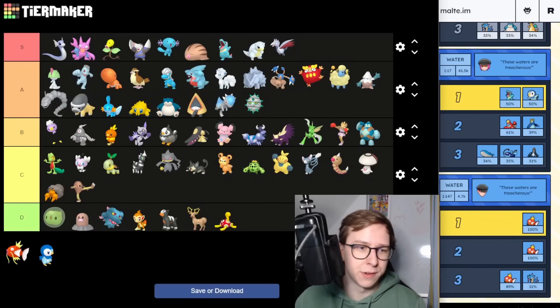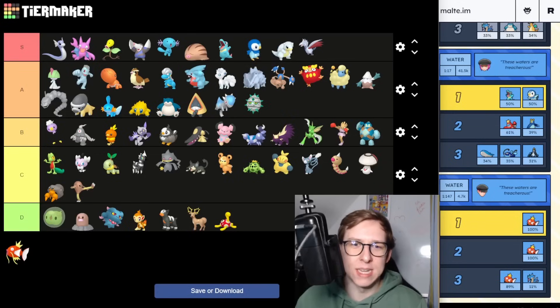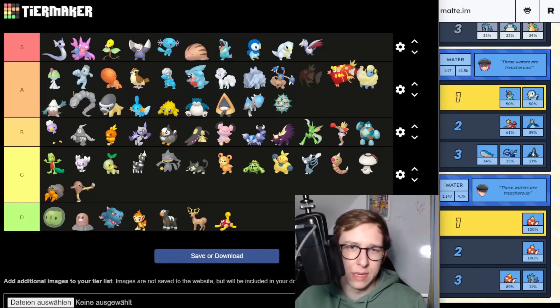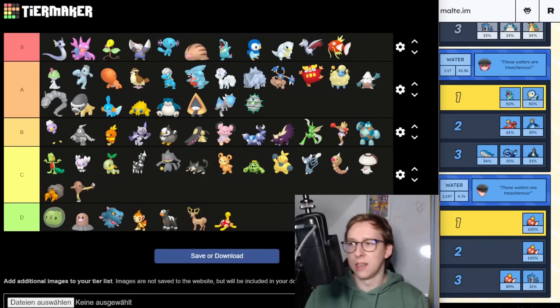The Water type Grunt is honestly the grunt you kind of want to hunt because everything is great. Empoleon as well as the other one — both S tier. If you see a Water type Grunt definitely go for it. There's a female and a male variant, and the male one always gives Magikarp, which is also kind of in the S tier — very low S tier but fitting. So that's basically the Water type Grunt covered.